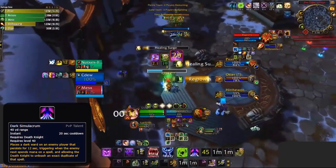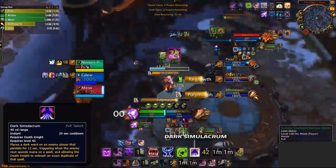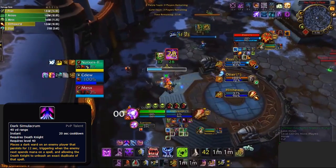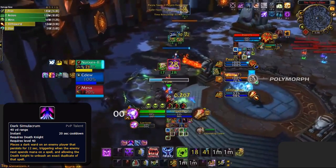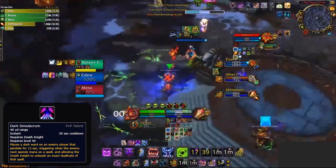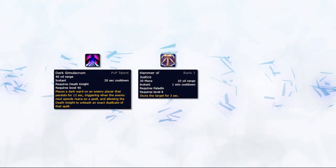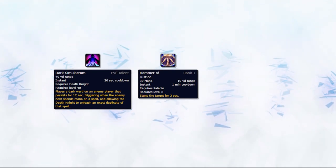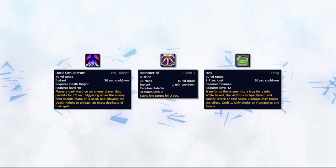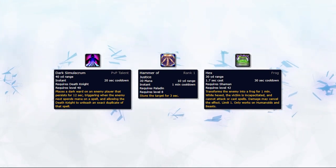Dark Simulacrum isn't a crowd control ability itself, but it becomes one if you copy main crowd control abilities. This can easily be done with spells such as Polymorph, Fear, and Cyclone — simply use it as those casts are just about to end, then use the copied spell yourself instantly. Usually you'll want to reverse it on the enemy healer to create solid counter-pressure and chain off the crowd control with a stun afterwards. When more confident, you can use it on instant crowd control like Hammer of Justice. Note that you can't steal Hex with Dark Simulacrum, because Hex doesn't cost mana and Dark Sim only steals mana-costing spells.